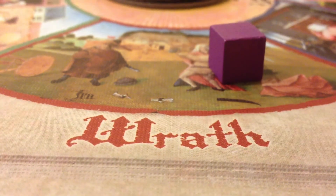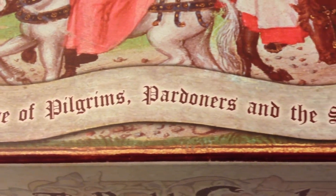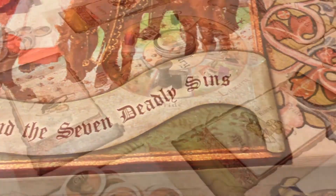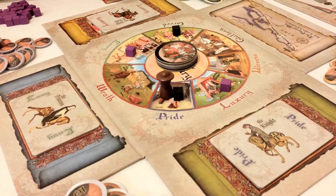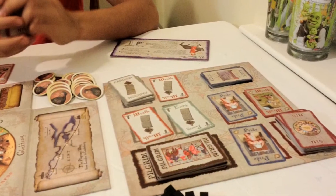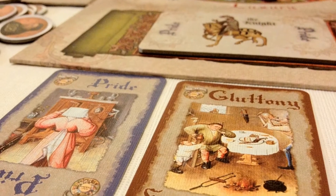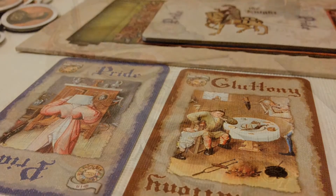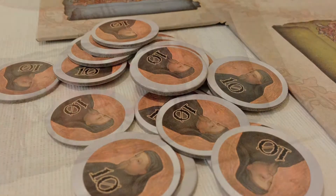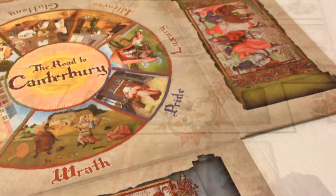The Road to Canterbury has the most beautiful components I have ever seen in a standard edition board game. You can tell Griffin Games spared no expense in the production process. The outside box itself is textured linen and really sturdy. Almost everything in the box has a textured linen finish. The cards are sturdy, the board is fantastic, and the tiles are nice and thick. Even the corruption cubes look like they were carefully smoothed and painted, and the coins are shiny and have printed pictures on them. For the components alone, this game is worth every single cent.